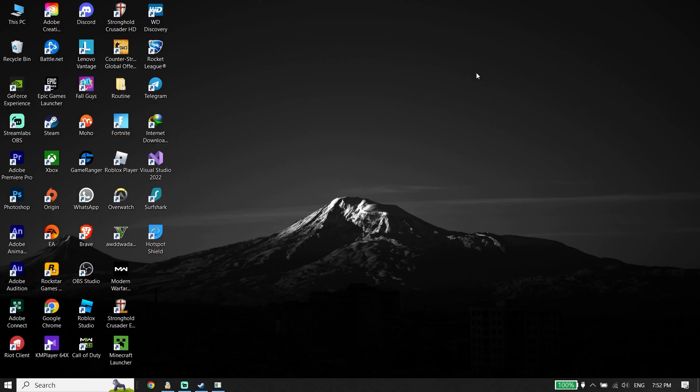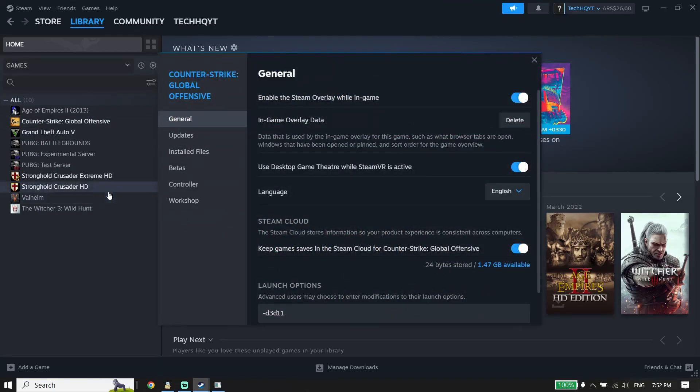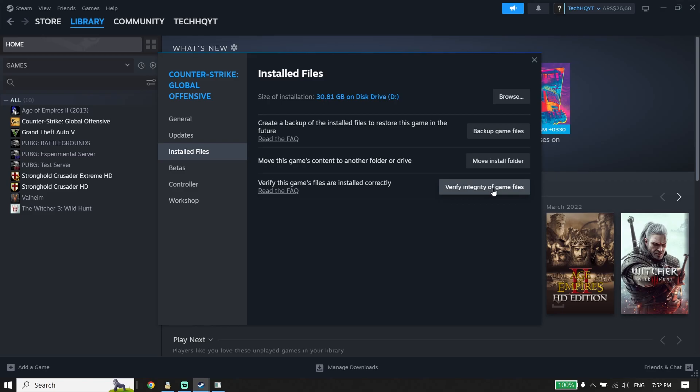For the first solution, open up your game launcher like Steam or the Xbox app, then click on Library. Right-click on Starfield and go down and click on Properties. Now click on Installed Files and then click on Verify Integrity of Game Files.